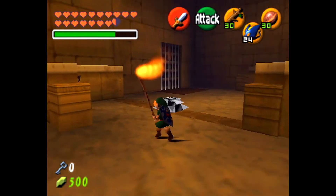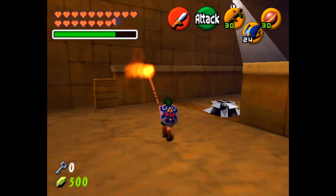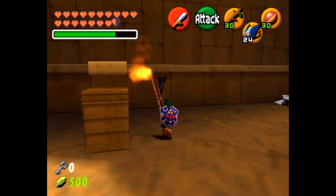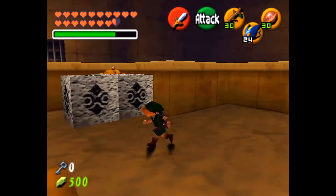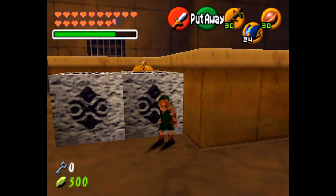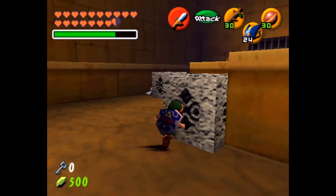That's one torch here, second torch there, and the third torch is right here. The spot to get to the other one is all the way over there. There's so much things to do here at the Spirit Temple — so much block pulling and stuff like that. But it's fun, I guess.